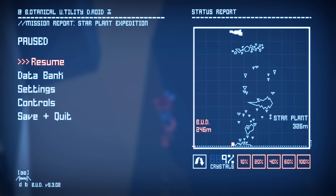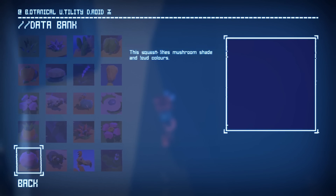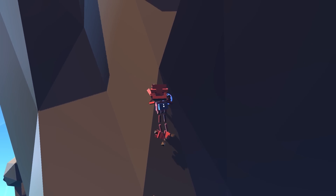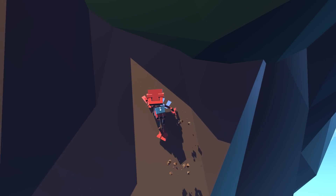If we pause the game, there is a little bit of a map here, and it gives us the height of my character as well as the star plant. We're only at 246 meters right now — it goes all the way up to 326. We also have 9% crystals out of 100%. I'm not sure if those little triangles on the map are more crystals, so I'll have to look into that. We also have a data bank with a whole bunch of different information about some stuff we ran into. It's a really fun game, but there's not a lot to it, I guess.